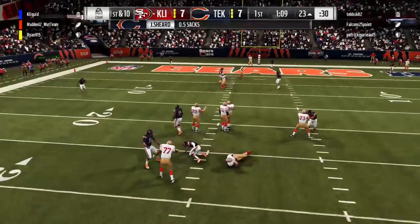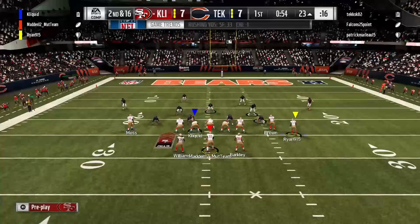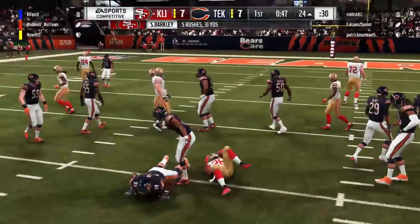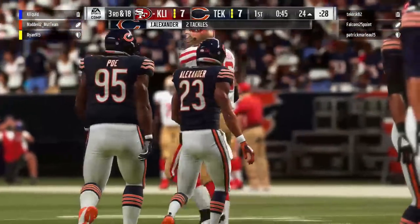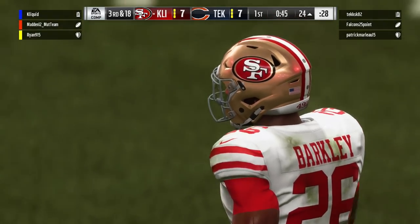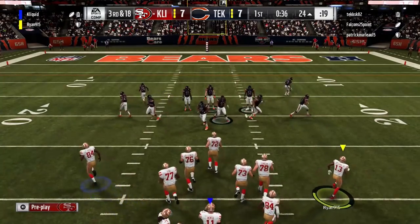First play back on offense and we unfortunately take a sack, setting up a long second and 16. We decided to run, figuring we might catch them off guard, but nope — they get some crazy block sheds, just beautiful tackles in the backfield. So unfortunately it now sets up a third and 18. We either have to try and basically go to the end zone or try and set up a field goal. But what ends up happening is that our quarterback's connection — the Madden 12 Mutt team — starts to go out. You can see it starting to glitch, and bye bye Nick. Unfortunately we lose our quarterback.